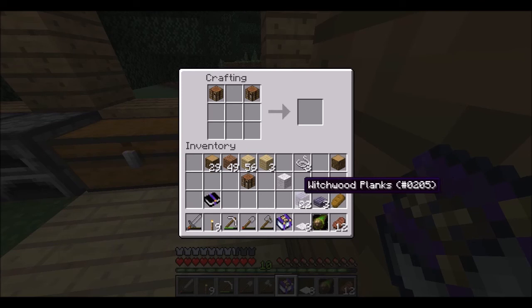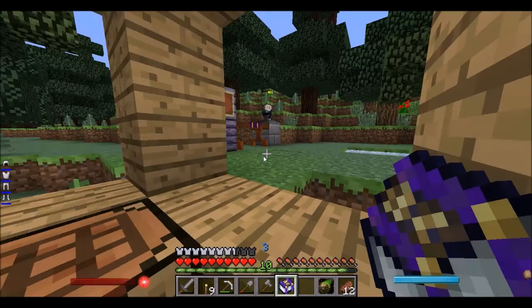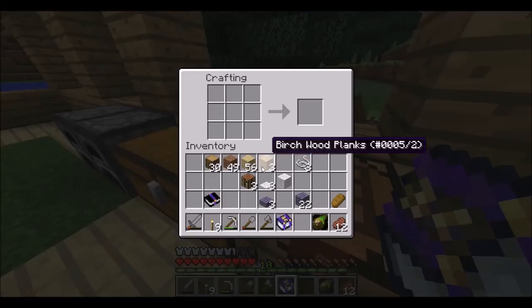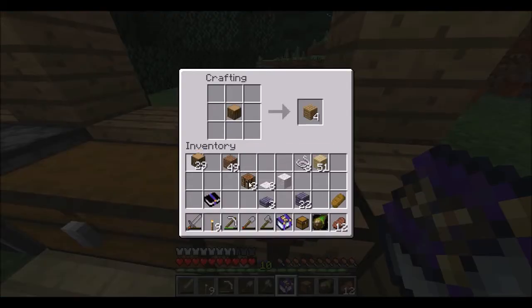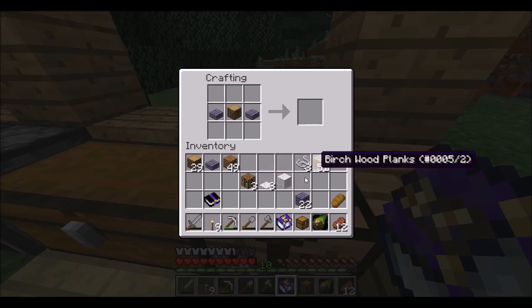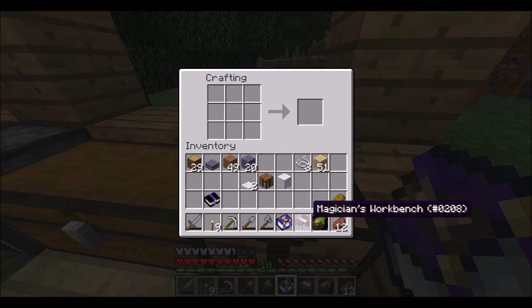Carpet — that? Possibly? Other way around... no. A chest as well. Two crafting tables, a carpet, and a chest. Yes! A magician's workbench.